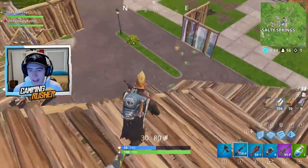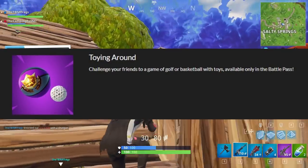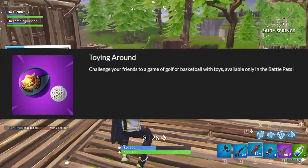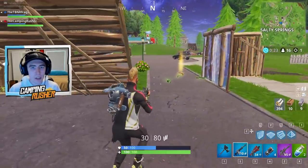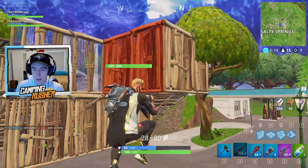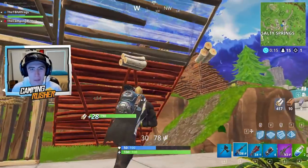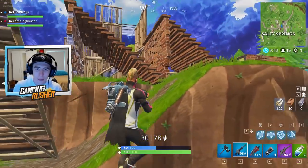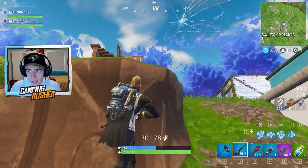You can now challenge your friends to a game of golf, basketball, or volleyball with the beach ball using Toys, which is available only in the battle pass. You put it on your emote wheel and you can shoot hoops, play ball, or play golf. It's something new and different — I'm not sure it'll be the most fun thing ever, but it's a cool addition.